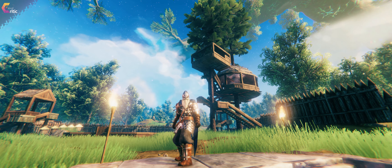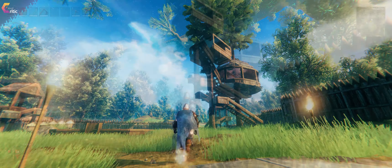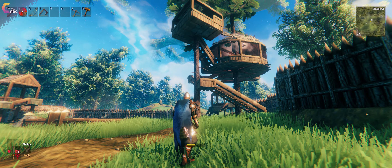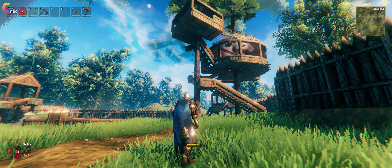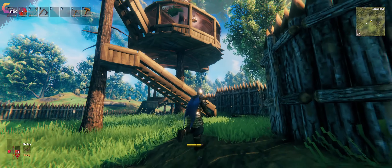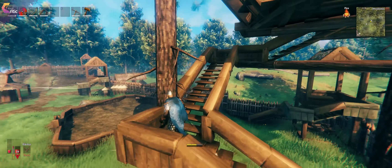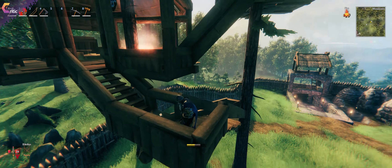Tip number one is that you can actually use trees to build higher for your buildings. Using trees you can get to quite some heights in your buildings and you can use them to create tree houses. How is that possible? Obviously you can just jam some poles into the ground and start building on top of that around a tree.